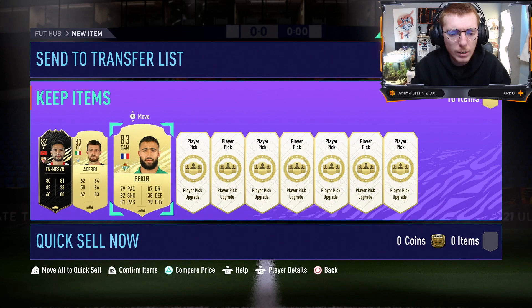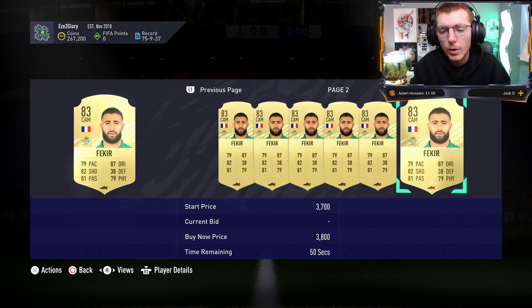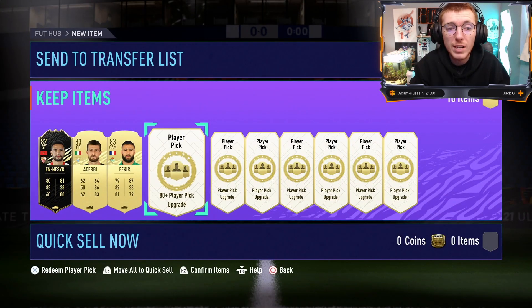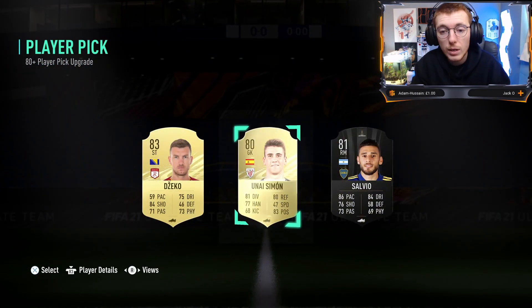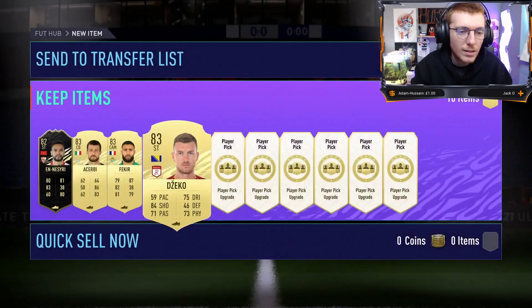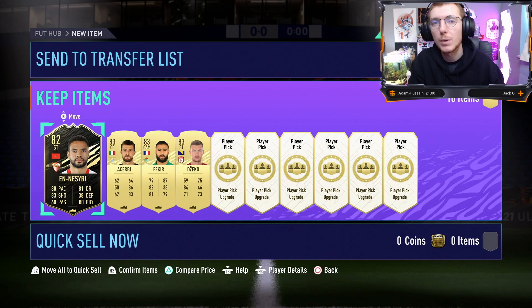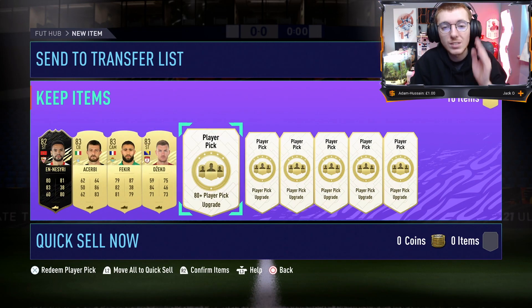How much are 83s right now on the market? I can double check - 83s are about 3.5k. So I'm probably just about making profit here, which is pretty good. Going to number 4, nearly at the halfway mark. Another 83 - I thought that was an inform but it's another 83. Pretty consistent at least, we're getting boards. For the first half to get 3 boards and then an inform, that's not too bad.